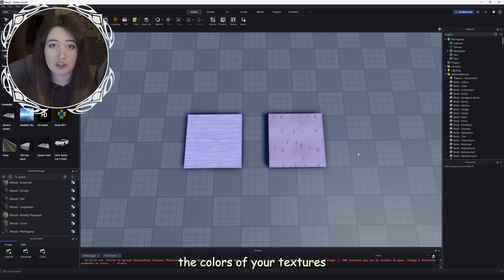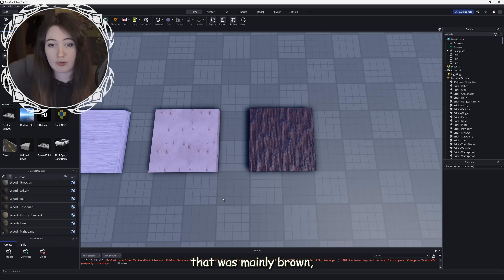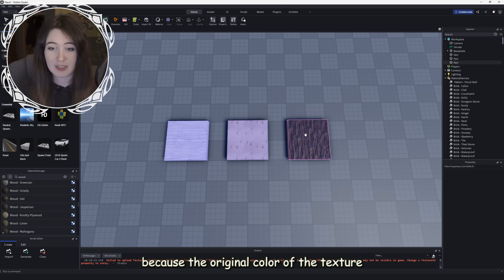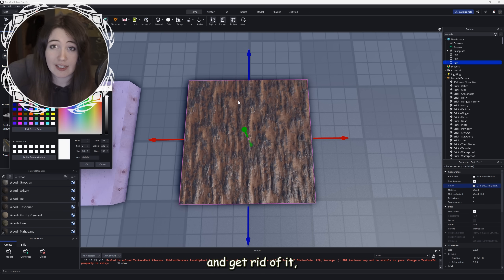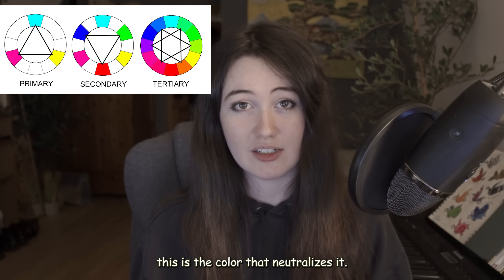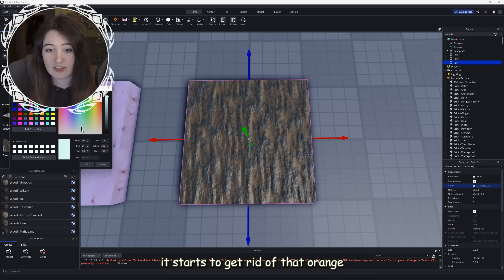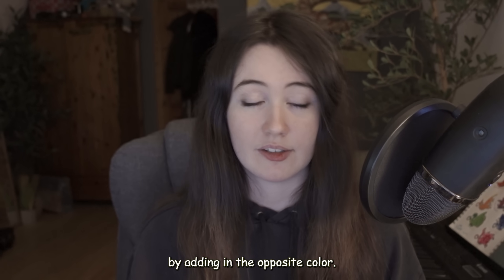Roblox changes the colors of your textures depending on how much white is in them. So if I add a new texture that was mainly brown, you can see it looks completely different to the other two, even though it still has the same hue underneath — it's affected a lot less because the original color of the texture is more orange. If you want to neutralize this orange color and get rid of it, you'll have to use the opposite color. This is color theory. Generally speaking, if the color is on the opposite end of the color wheel, that's the color that neutralizes it. The opposite color of orange is cyan, so if I add a little bit of greenish cyan, you can see it starts to get rid of that orange and turn more gray. This is what I call color neutralizing — you're getting rid of that vibrance by adding in the opposite color.